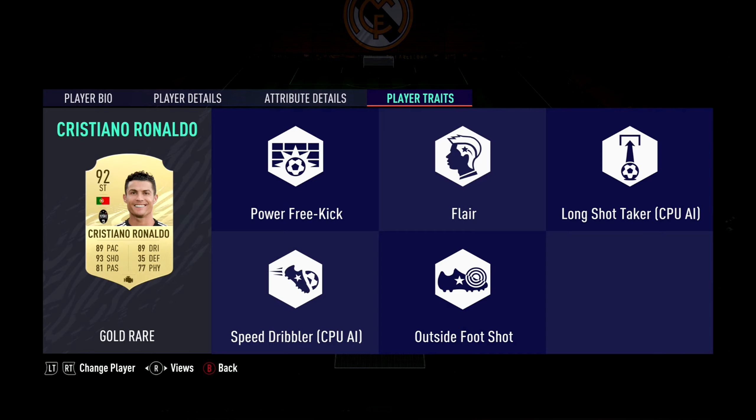All right, so his traits: power free kick, flair, long shot, speed dribbler, and outside foot. They're all super good traits.